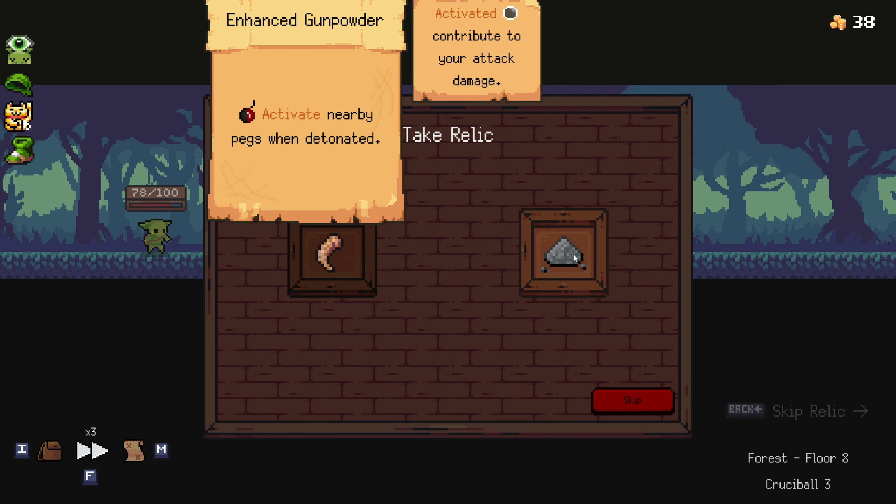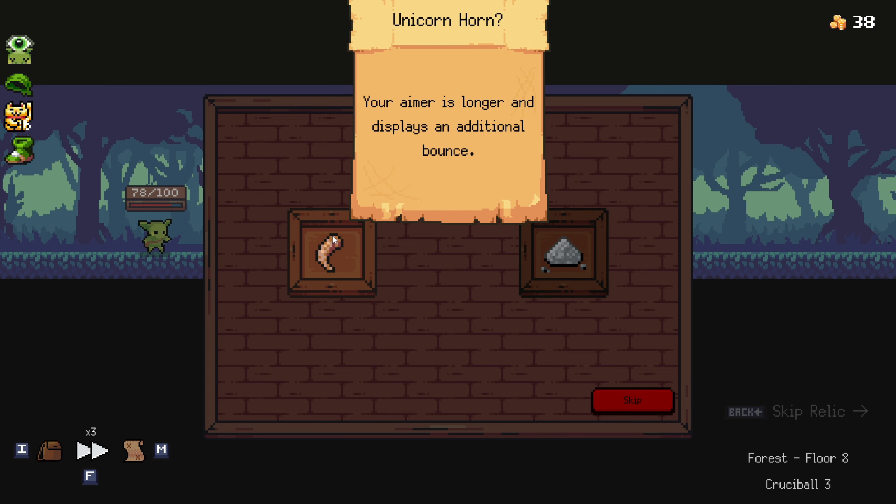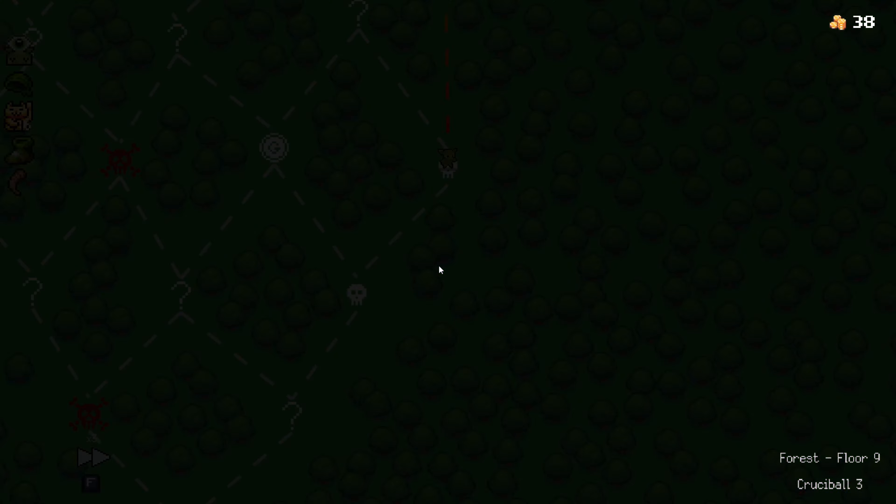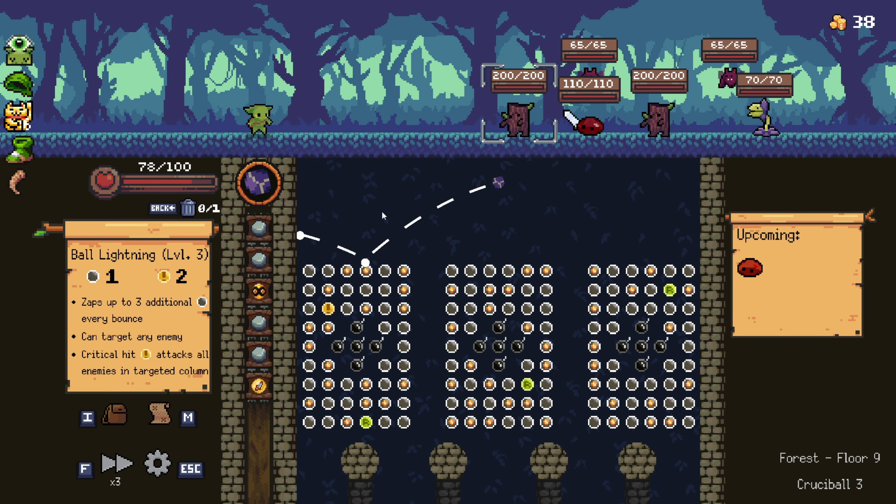That is amazing — how else can you really beat that? I'm not exactly sure which one I prefer at this point. I guess we're going to the right. I would like to get the merchant, but honestly I feel like right now we just need more gold, and wow, that's a lot of enemies. I think I would have preferred the other direction now — I think I would have preferred the other direction.